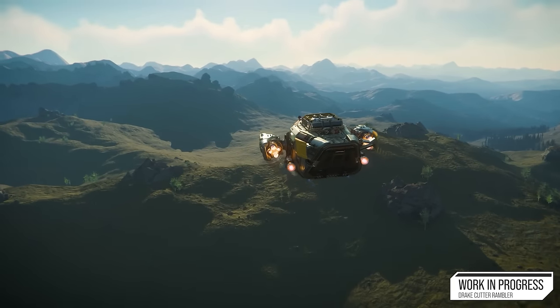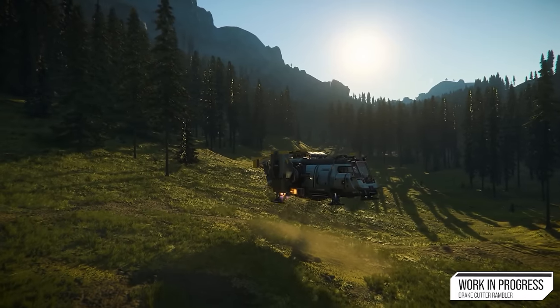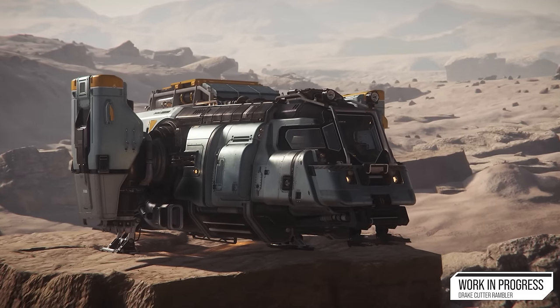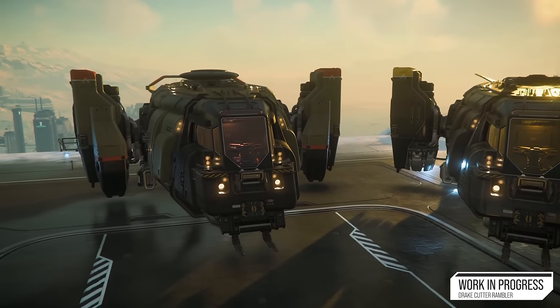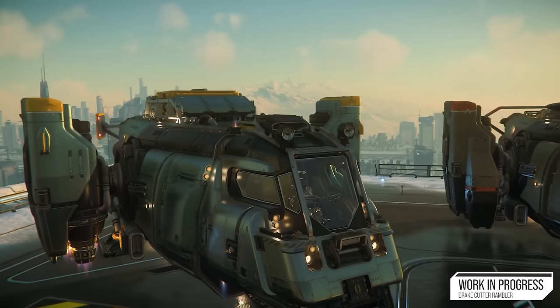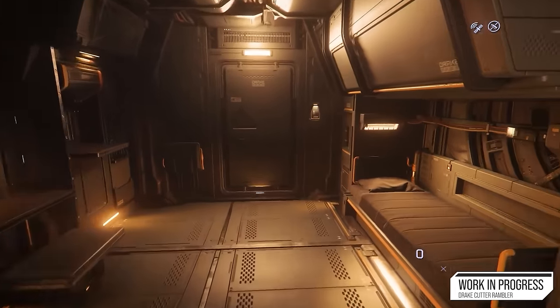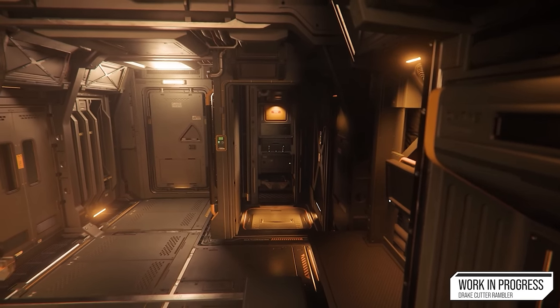They should add the Rambler's amenities to the base Cutter and rework the rest to make the variants actually different. As it stands, they might as well release a variant that just has a garbage disposal unit — can you do anything with it? No. I'm worried this is the direction Star Citizen is heading — releasing more and more variants with only visual or decorative differences. More choice is better in theory, but there's no real choice here, just variants at different levels of badness. Anyway, I just wanted to get the conversation started — let me know what you think in the comments, like and subscribe if you haven't already. My name's Dead Leader, I'll see you out there in the verse.